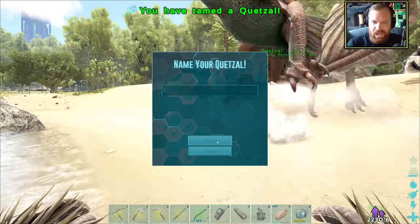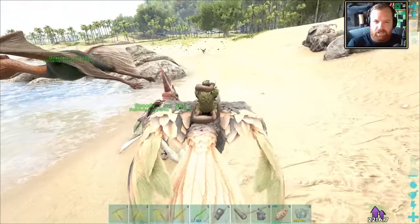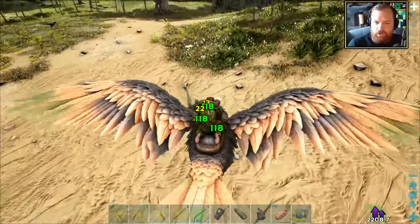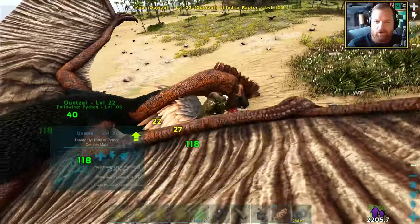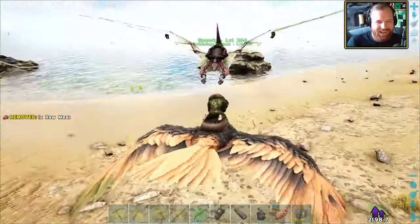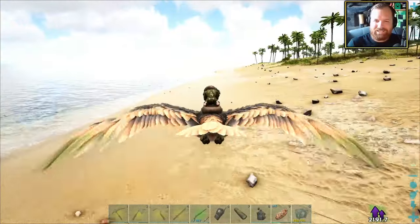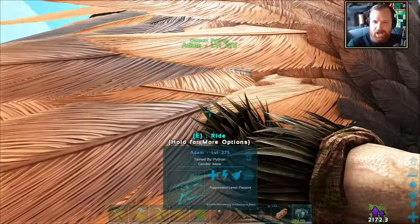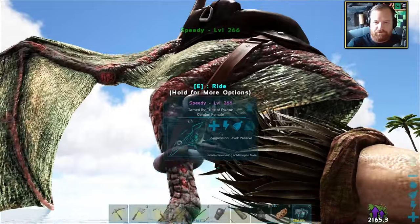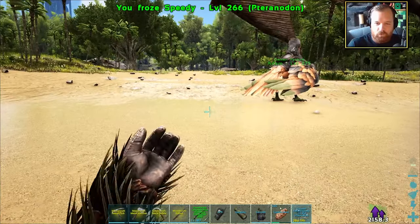There we have it — tamed! Let's have everyone unfollow. My flying squad — we're going to take out this Raptor over here. My Quetzal got the kill! This is brilliant. I'm so happy. This is like our ultimate flying squad. So we're going to Cryopod Adam and Cryopod Speedy, and that means we'll just be left with our beautiful new Quetzal. It's only level 22, so it's a low level, but that's exactly what we need.